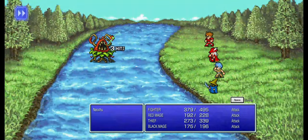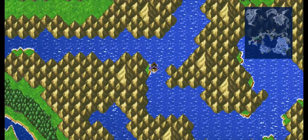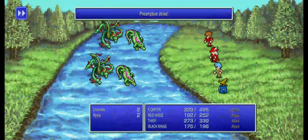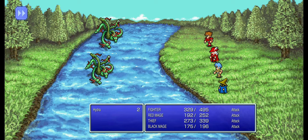That is not a canoe. I have been in canoes - that is a rowboat. They have oars on either side, and there's the shape of it. It is not a canoe. In the original game, it was definitely a canoe. Why did they change that? Why did they make it worse? This game is completely unplayable now. It's a rowboat - it's supposed to be a canoe.